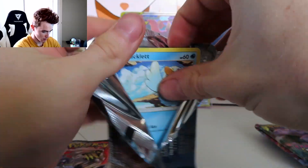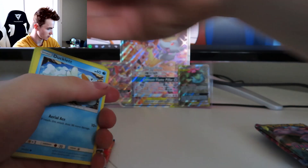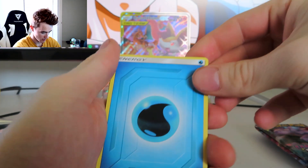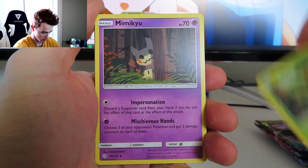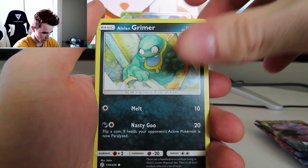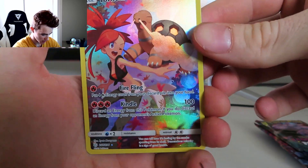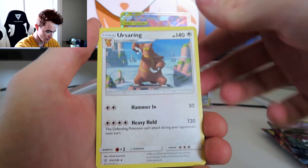Starting off with a Ducklet card. Water Energy, Bishop, Trobius, Mimicu, Ducklet, Swirlix — come on, give us something. Lolling Grimer, Slugmer, Chinchilla. Oh, a Torquil and somebody — that's a full art card, nice and shiny. And Ursaring, regular rare.